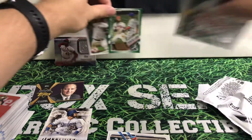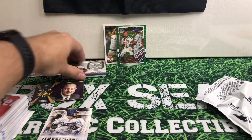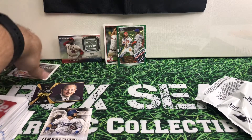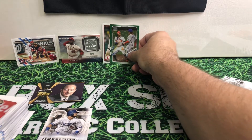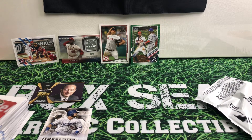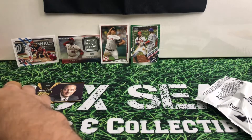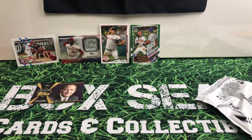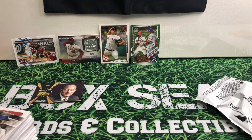These are what I consider my hits for this. Those are what I'm considering my hits out of here. Obviously I got that short print, and got Acuna and Guerrero — the Junior Junior's going at it, having some fun out there. Let me get rid of my trash in this box and we'll jump right into the Series 2.